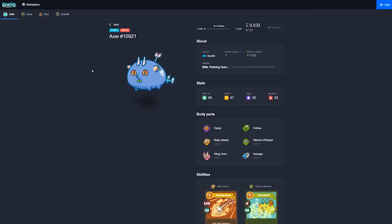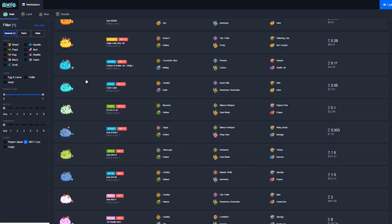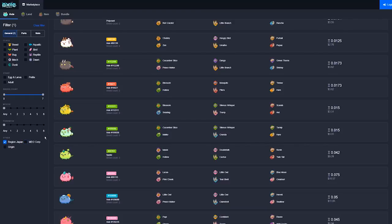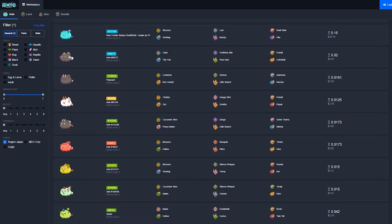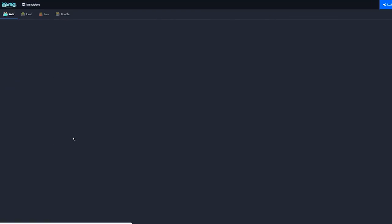There are also several exclusive skins and limited edition Axies. The easiest alternate skins to get are the Japanese body parts — you just need to change your language to Japanese when you breed in order to acquire them. They don't offer any bonuses in battle compared to the normal body parts, but they do look pretty cool. Don't pay much extra for these; you can easily make simple combinations yourself.